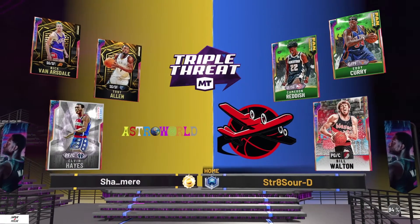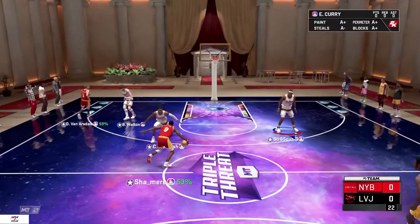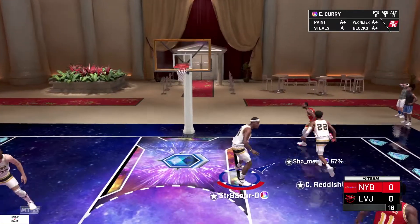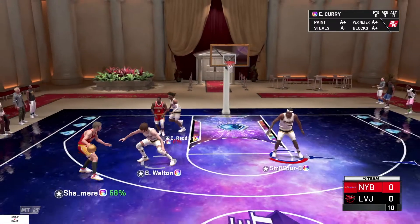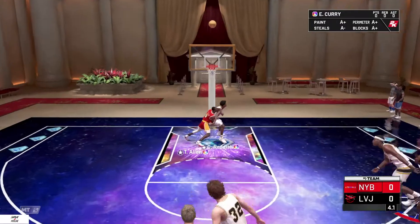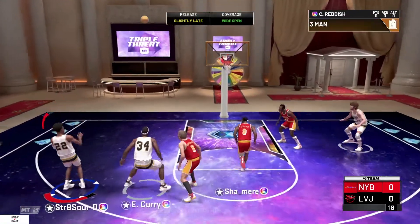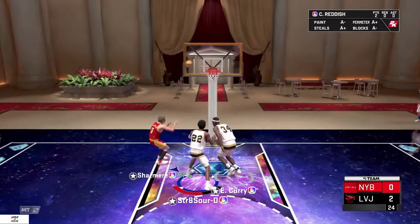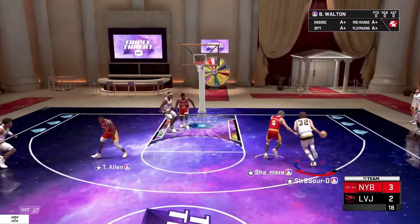Last game — got Bill Walton out here. I ain't trying to get cheesed, ain't trying to run into little Kareem and everybody — super tall lineup. Cam Reddish playing that deep. Got Elvin Hayes, Tony Allen. Eddie Curry — yes sir! Reddish wide open, bang the three. But they call it a two-pointer, put him on the line. Tony Allen for three — oh man.